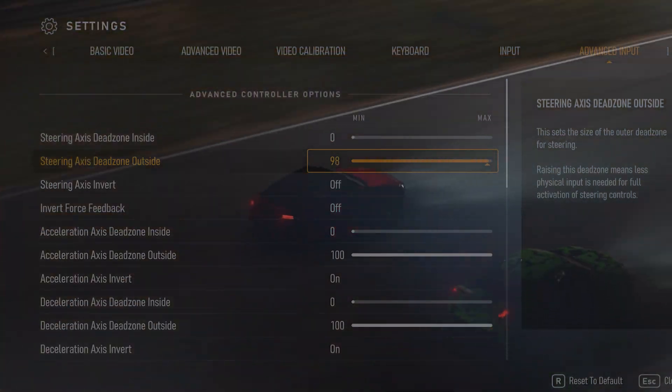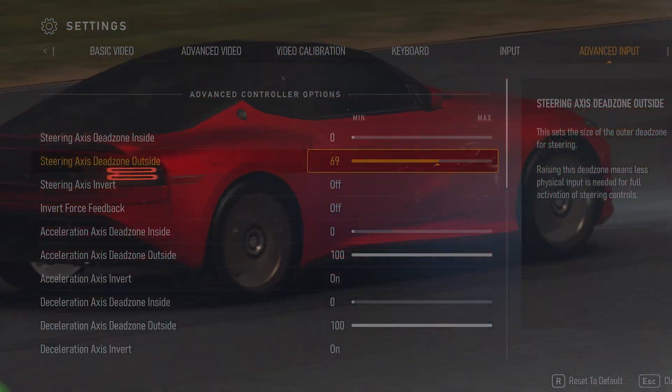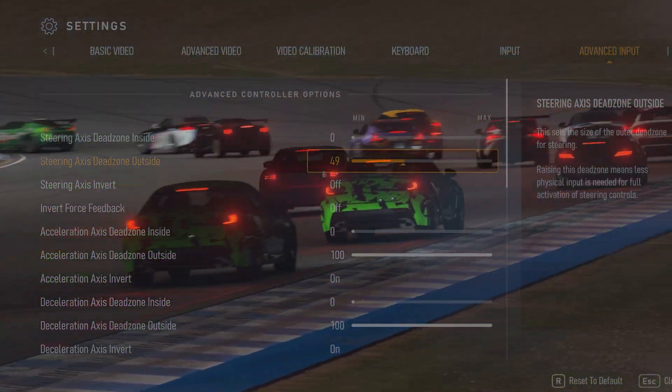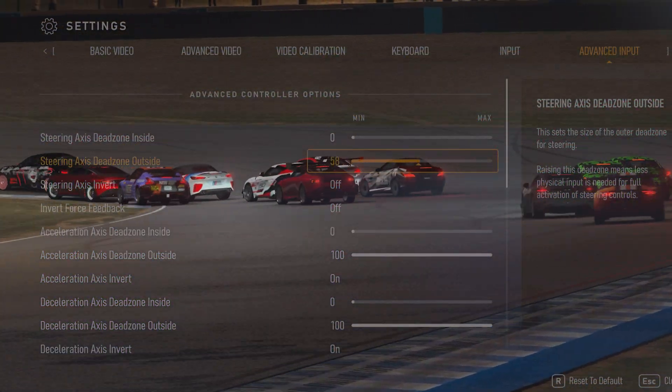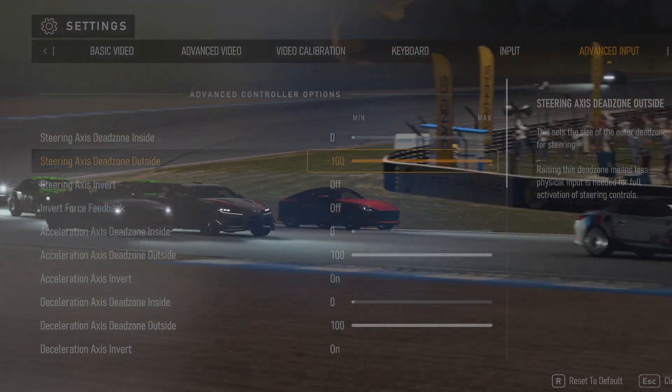Steering axis dead zone outside: similar to the dead zone on the inside, this value determines the amount of steering required before there is a null effect on the car, or the car's turning circle is locked. The larger the value, the less rotational value will be recognized in the game.